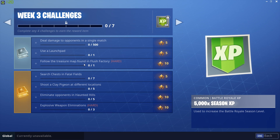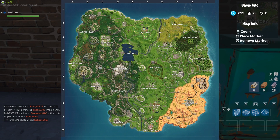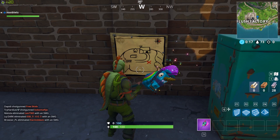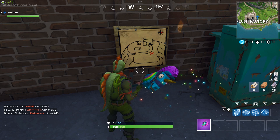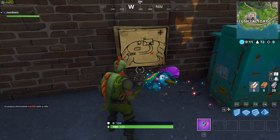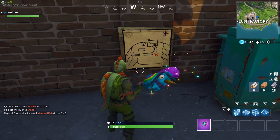Hi guys, Steve here. In this video I want to show you how to follow the treasure map found in Flush Factory. You can find the map on the back wall in the bottom right of the complex. You don't actually have to go to the map first — you can skip it and just go direct to the end point. I'm just showing it to you in case you wanted to see it. This one's of a house on top of a hill, so it's fairly easy to find.